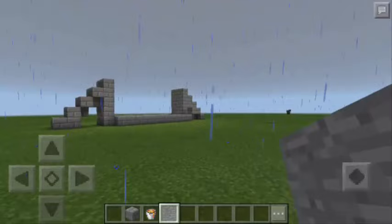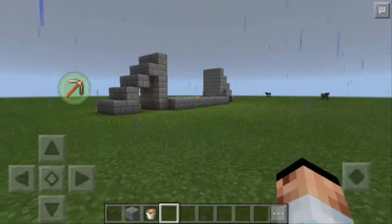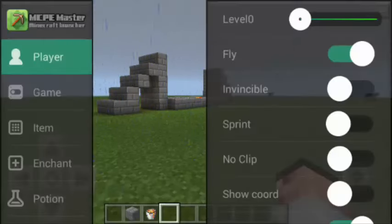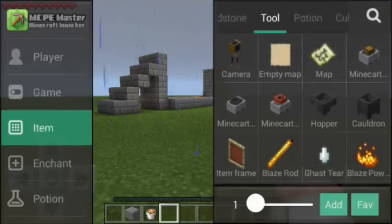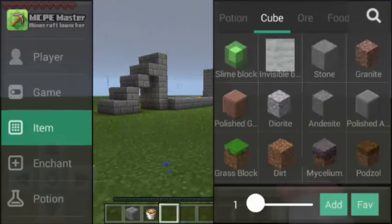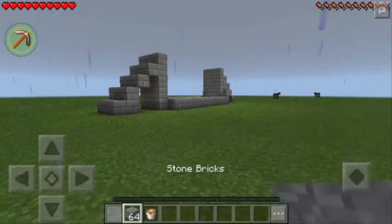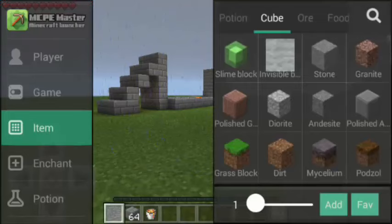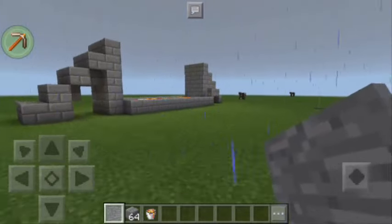We will go first to that app so I can show you how to get this item. So here we are in the MCPE Master app — we can tell because we have this Iron Peak X icon. All we have to do is tap it and we need to change the game mode to survival. Next, we will go to items and browse until we find the cube tab. We have here the invisible bedrock, so all we have to do is hit add and find it in our inventory. We have now the invisible bedrock. Now we need to change the game mode back to creative mode, and then go back to our Minecraft game.